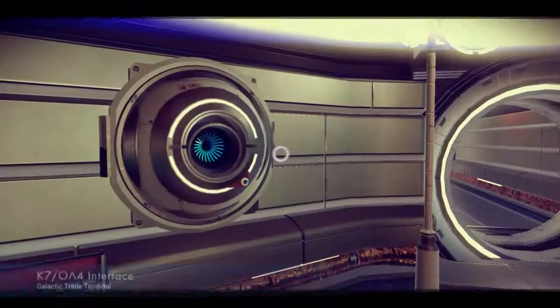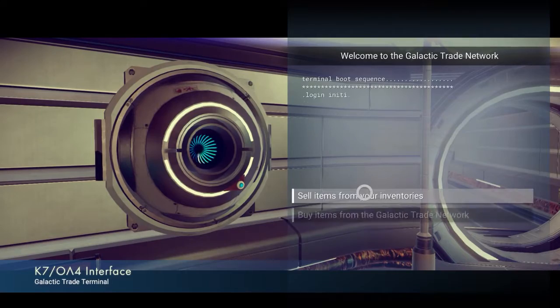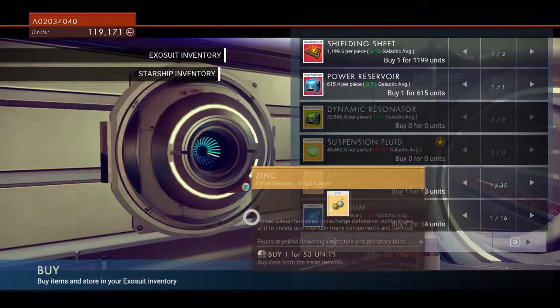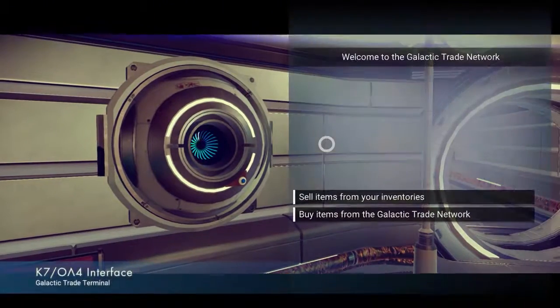Is it suspension fluid I need? Let's check. We need to be able to make anti-matter, which needs a warp cell. Anti-matter needs suspension fluid to make electronic vapour, and this is used to create anti-matter. So: suspension fluid — one suspension fluid. I think you'll have it. Give me suspension fluid. We've got suspension fluid.